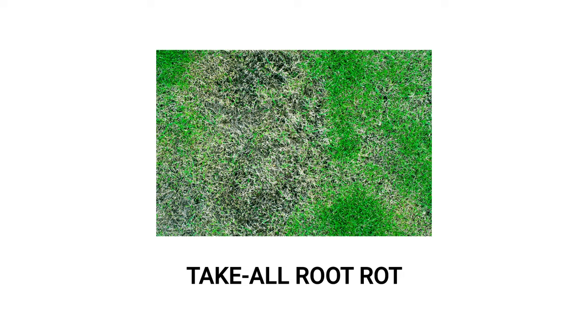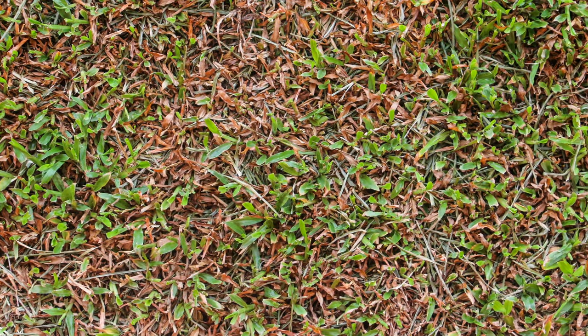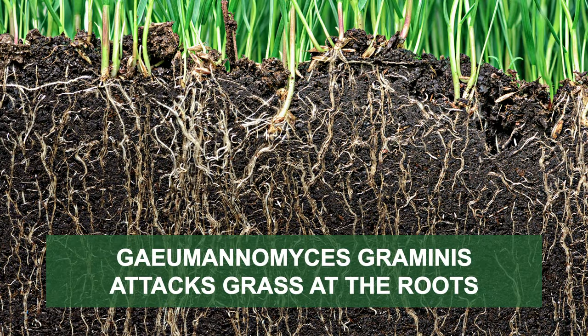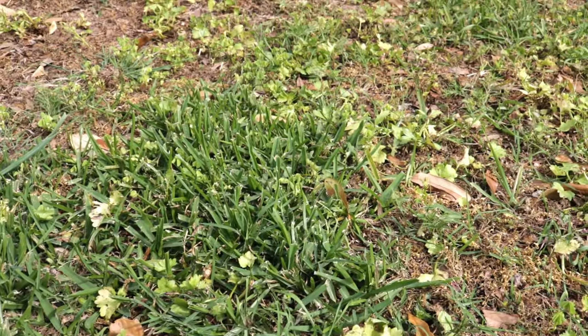If bare patches are forming in your lawn, your grass could be infected with take-all root rot. Take-all root rot is a destructive fungal disease that targets warm-season grasses like St. Augustine grass or Bermuda grass. The pathogen, Guillomanomyces griminus, can kill grass at the roots. Without roots, entire patches of grass will die, and patches of bare soil can take over, followed by weeds and other unwanted plants.